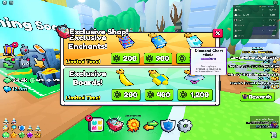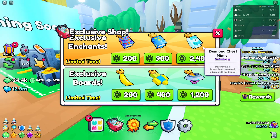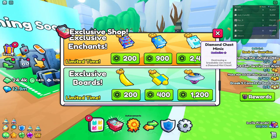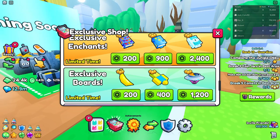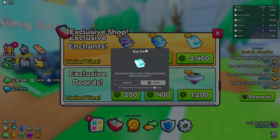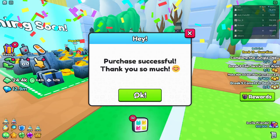This one is 2,400 Robux — it's quite expensive, but I'm going to buy it: the Diamond Chest Mimic. Destroying a breakable can reveal a Diamond Mini Chest. This is a ton of Robux, but I'm going to go ahead and buy it. Purchase successful — there we go!